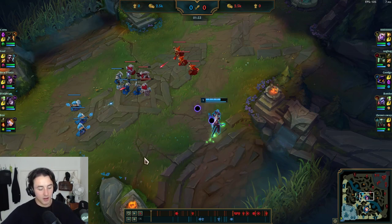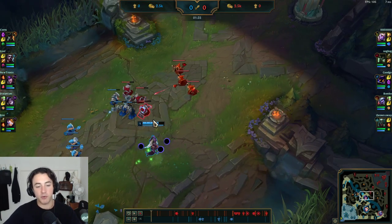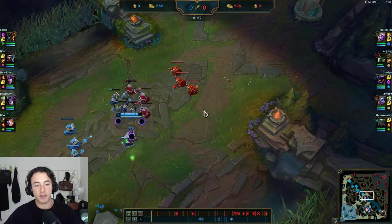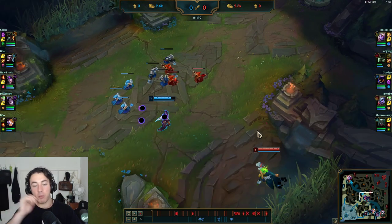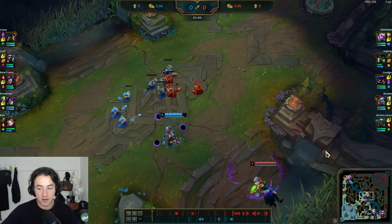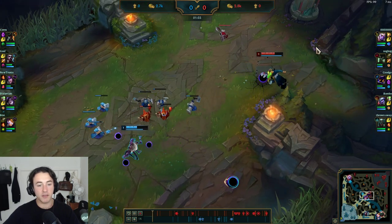I think taking Ignite is fine since you're versing Warwick — there's not much kill threat if you have river control. But if you were versing a stronger jungler, taking Cleanse is more important. You had to burn your flash at the start because you didn't have Cleanse. Straight away, notice how you auto attacked the minion — getting the minion advantage in matchups where you want to abuse early is really important.